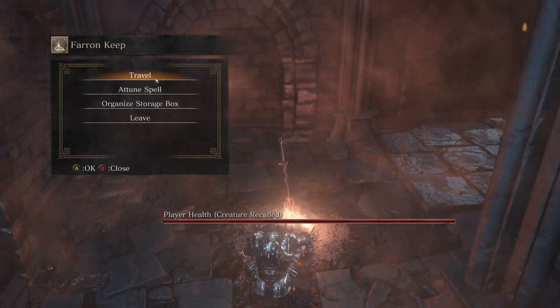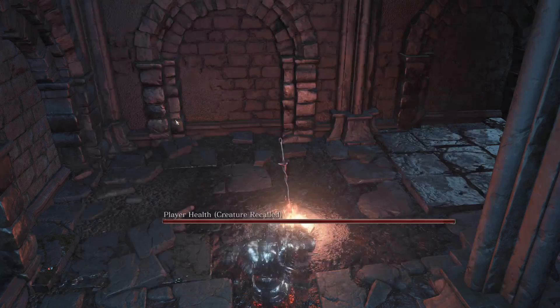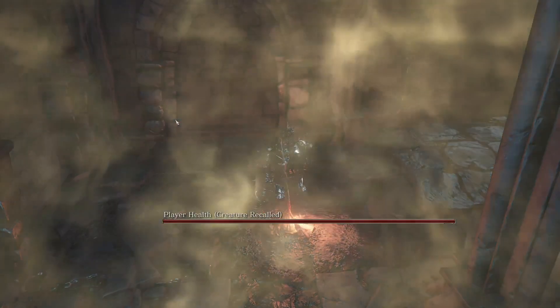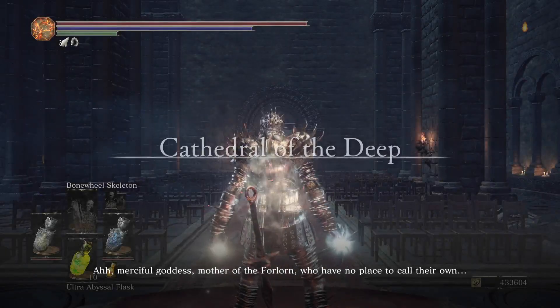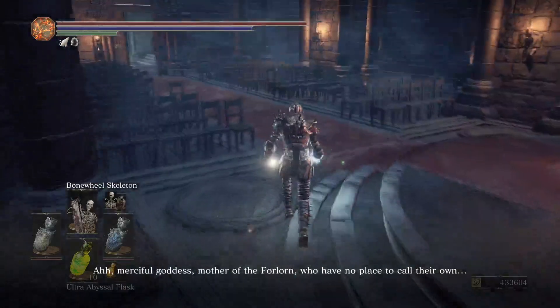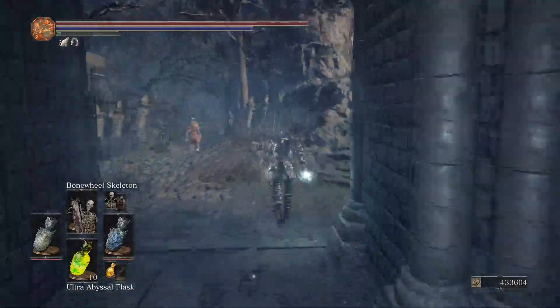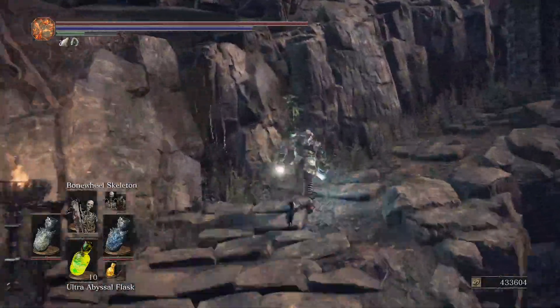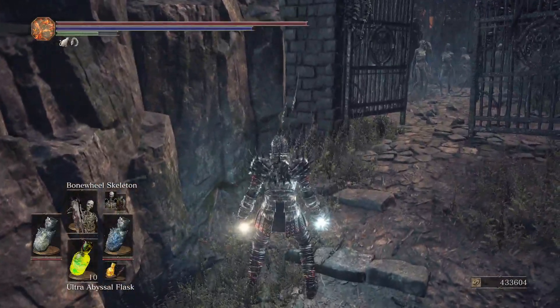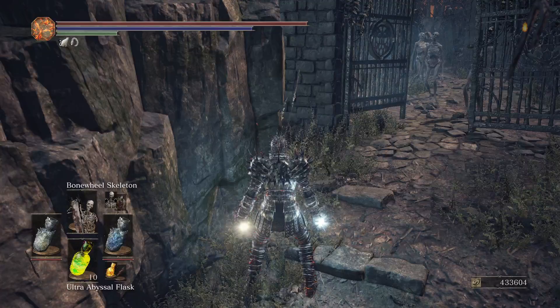Next is the Rotten Flesh. For this we have to go to the Undead Settlement — or what we call Cleansing Chapel. Now there are two ways to do this: the short way by going through the shortcut right there, or the long way — and we're going to do the long way because sometimes you might not have the shortcut first. I'm just checking what we've caught so far because there are 23 types.